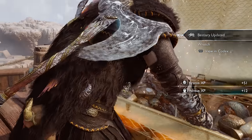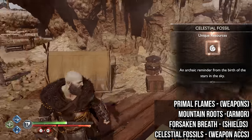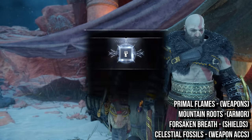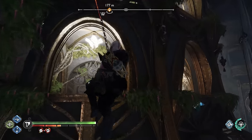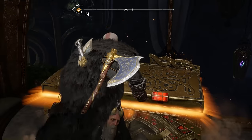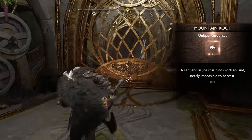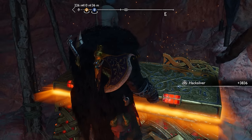Now speaking of rewards, let's talk about the new resources, including the Primal Flames which are needed to upgrade your weapons, the Mountain Roots which are needed to upgrade armors, the Forsaken Breath for shields, and Celestial Fossils for weapon accessories if you want to push to level 10. Any source that previously dropped a certain item — like a weapon, armor, accessory, or shield upgrade — will for the most part now drop its corresponding New Game Plus upgrade instead.